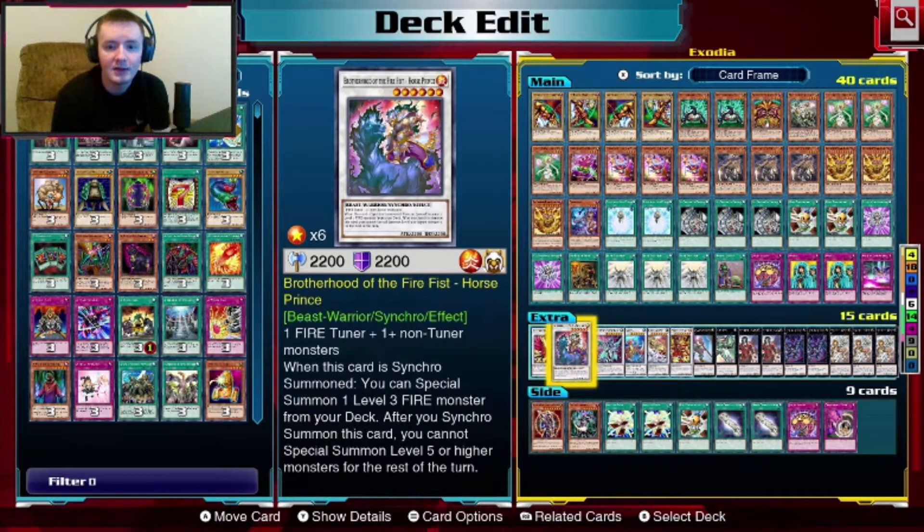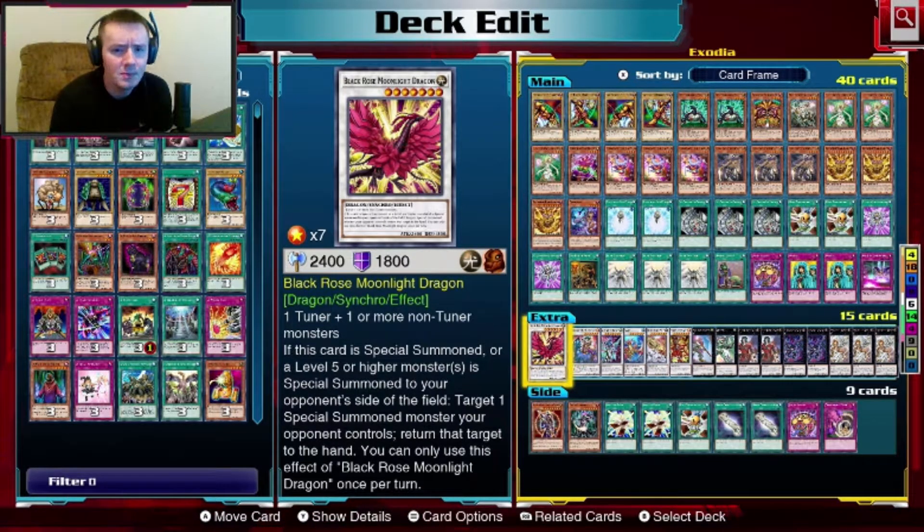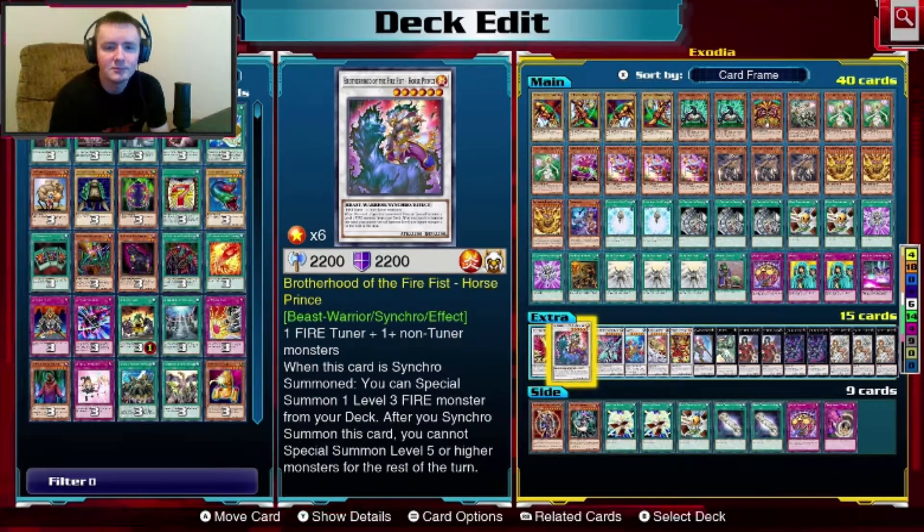In the extra deck: Black Rose Moonlight Dragon, level seven — when it gets special summoned, you target a monster on the field that was special summoned and return it back to the opponent's hand. It says once per turn so we're only running one. Brotherhood of the Fire Fist — Force Prince: after a synchro summon you can special summon one level three fire monster from your deck.